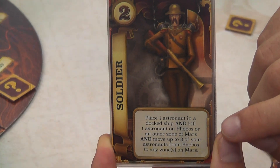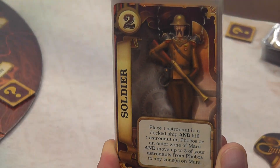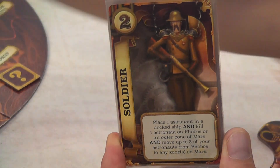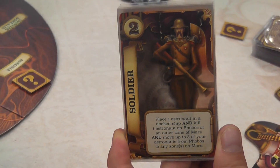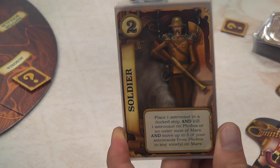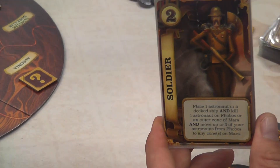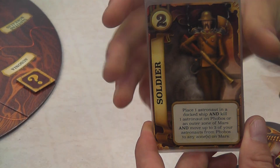The soldier role now adds astronauts to the spaceships, but can also kill an astronaut on the outside of the planet, or one that is on Phobos, and send them to outer space. You can also move three of your astronauts from Phobos down to the surface of the planet, so there's more ability to move around.